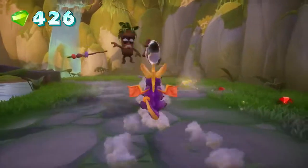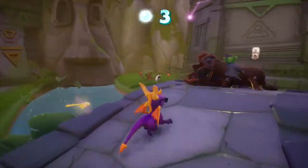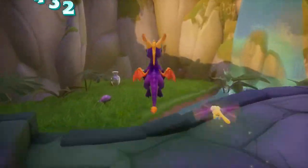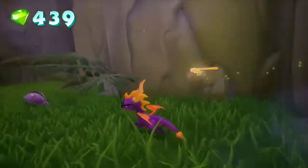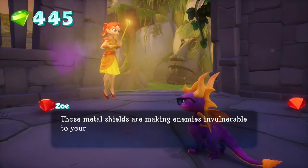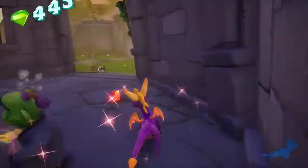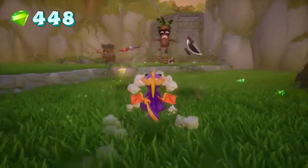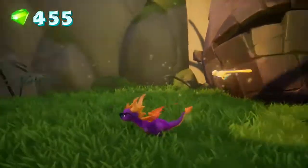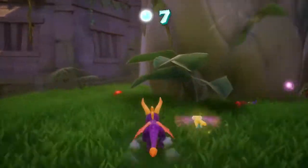He's just gonna be an idiot. So in the meantime, what I'm going to do is just keep going. There's a lot of water here, so I'm definitely missing out on a lot of stuff. I guess it couldn't hurt to go through the level and then immediately come back. Those level sheets are making enemies invulnerable to your flame attack — if you press and hold the charge button, you can defeat them with your charge attack.